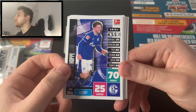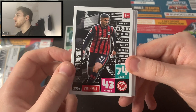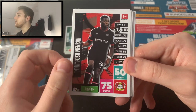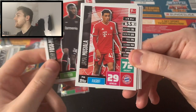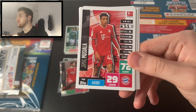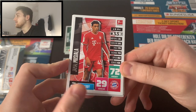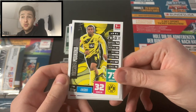We've also got Aymen Barkok of Eintracht Frankfurt — interestingly there's no number on his card. There's also no number on Timothy Fosu-Mensah's card — the transfer of course from Manchester United. 75 in defense for Fosu-Mensah, a nice card. Then we've got Jamal Musiala, the young German who could have played for England but chose Germany — what a season he's had for Bayern Munich. He's number 749, and we've also got Youssoufa Moukoko as well.